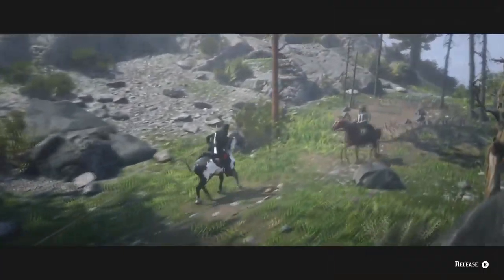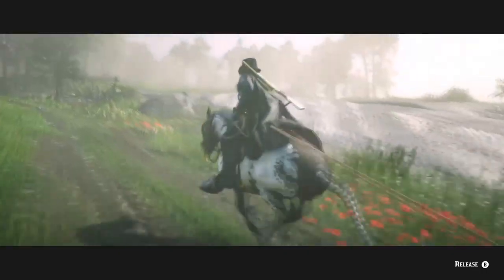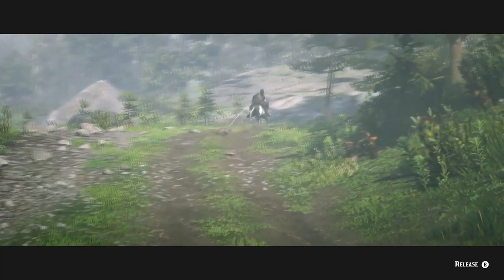Alright, for your American ginseng, it's going to be located right here. Common bulrush is typically found around water — the pond over by Emerald Ranch and all up through that area along the creek, along river banks as well, and other ponds.